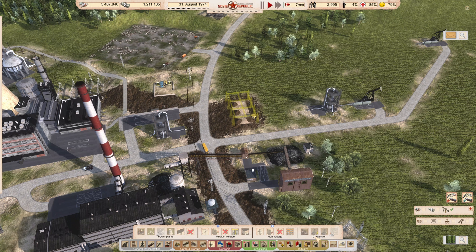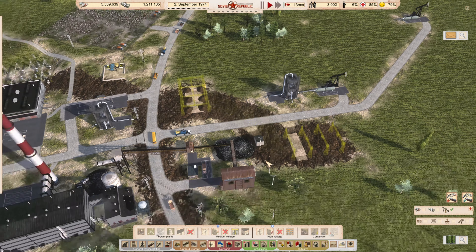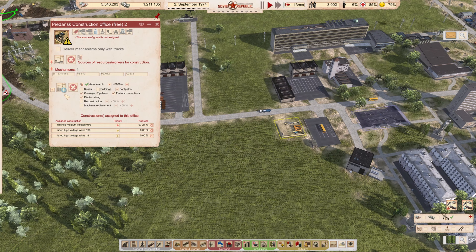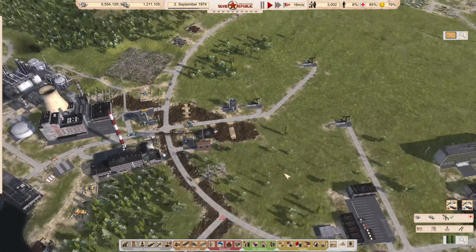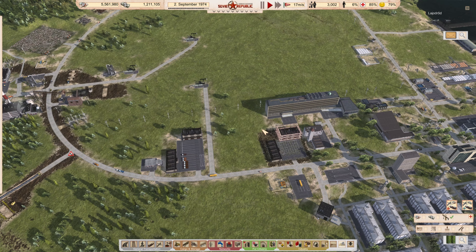I need to transform this down for our local grid. I can assign my people's office to this one. And because this technical office is ready, I can remove this old one.